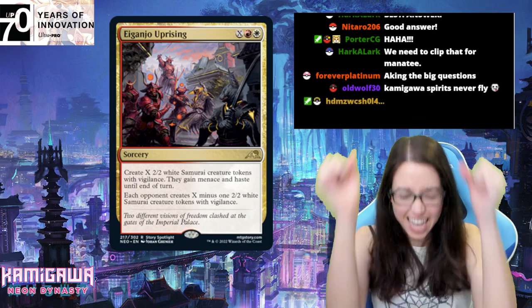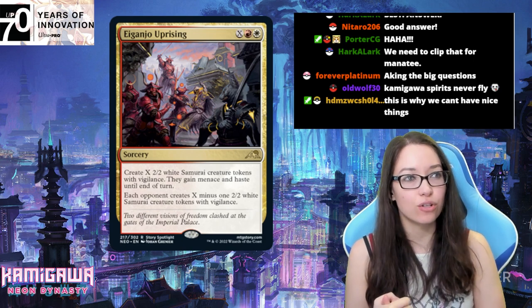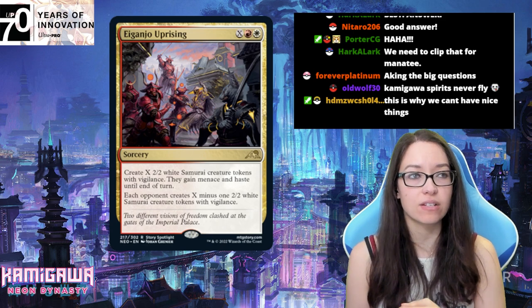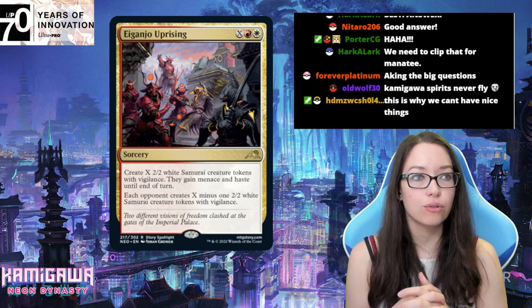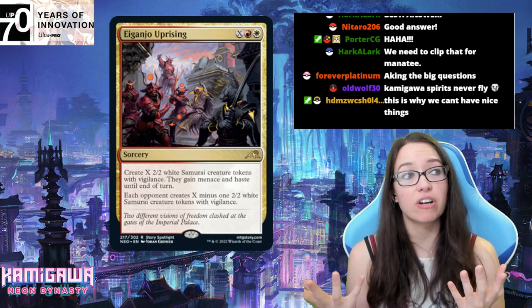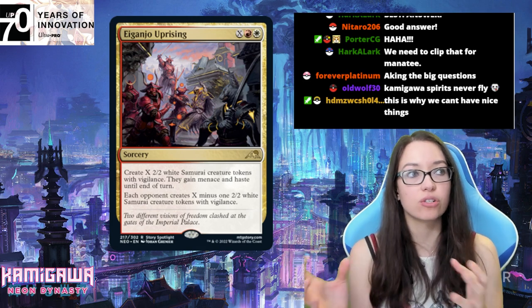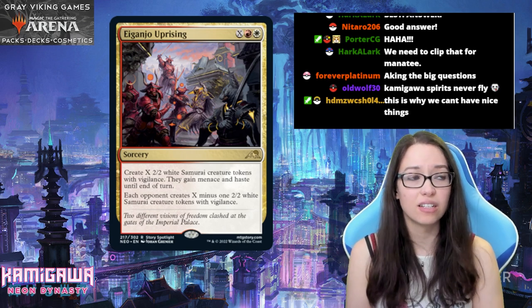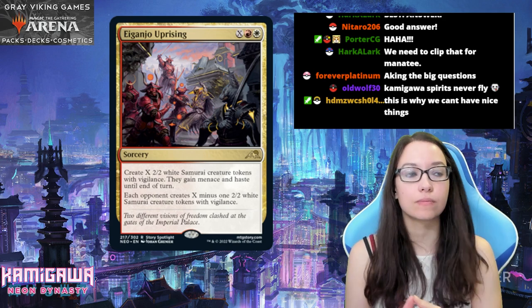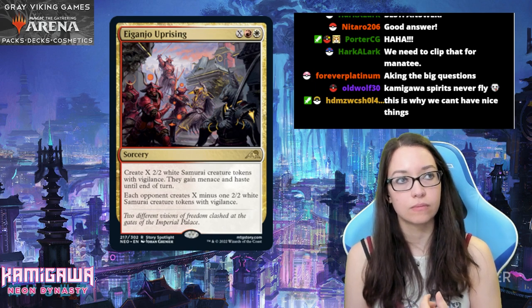Aganjo Uprising — X red white for a sorcery. Create X 2/2 white samurai creature tokens with vigilance. They gain menace and haste until end of turn. Each opponent creates X minus 1 2/2 white samurai tokens with vigilance. These pair up well together because your tokens have menace, so if you're ahead on board and they're low on life, this is pretty solid. It's good for that one-turn alpha strike, and then you've gotten one more creature than your opponent.